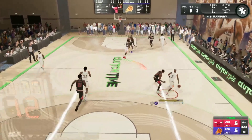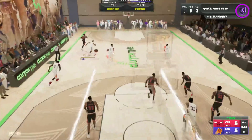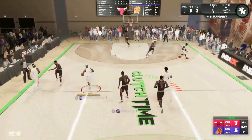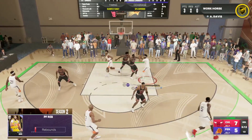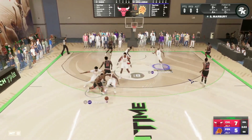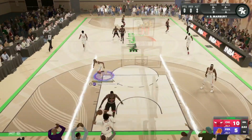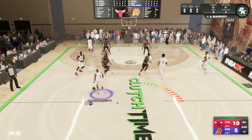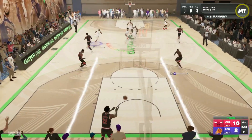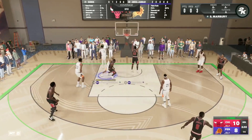Marbury is not going to be the best at going to the rim, and with the meta this year being all about going to the basket and dunking, that's going to be a little bit of a flaw for the card. But his defense is flying around — look at that, we're going to force a shot clock violation. He's getting a tip pass and a 14% covered contest on Magic. That is not bad at all. We're trying to pull up on the break but we can't. Magic is getting that dunk in transition. I wish Marbury could dunk a little bit more and have like a 95 driving dunk. But I still do think offensively he is going to be a great point guard.